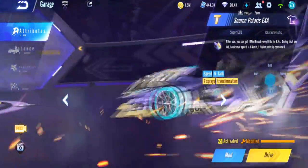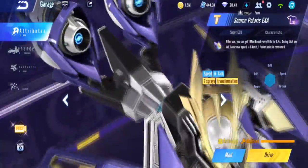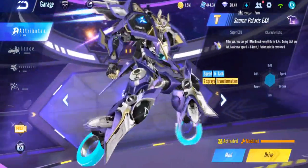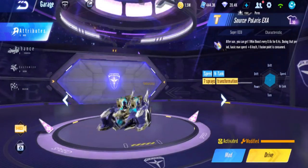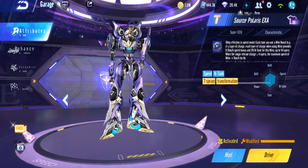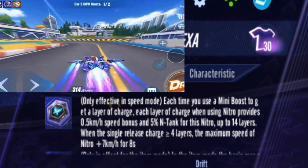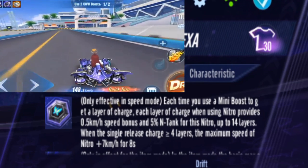We start with EXA first. EXA is like the overall best T-Car to use for every map — you can use this on any map at all. Its ECU is already quite broken, and it's also suitable for item mode. It's currently the best item car as well. For its characteristic in speed mode, every mini boost you use is a stack.